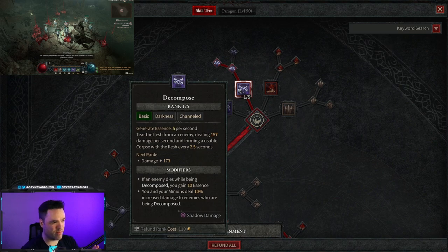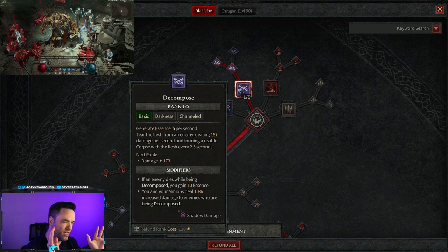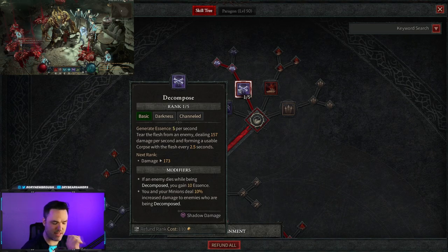There isn't really anything that fits perfectly besides Decompose. It's a channeling skill — you generate essence per second. There are also modifiers where it spreads in AoE, you get essence while enemies are dying, and you get bonuses for your minion damage, which is useful for the Reapers we're running. Also, for every 2.5 seconds you're channeling you'll generate extra corpses. When you're out of essence, Decompose is great and can scale minion damage too.